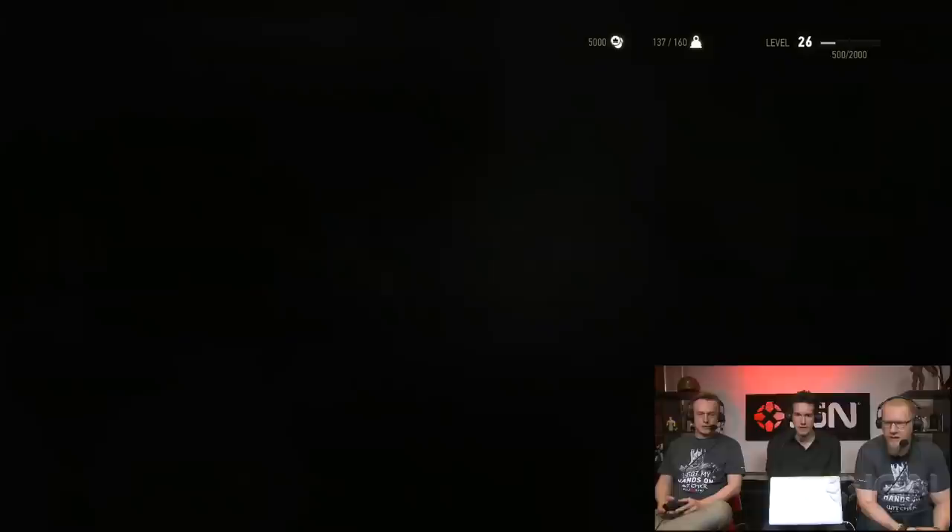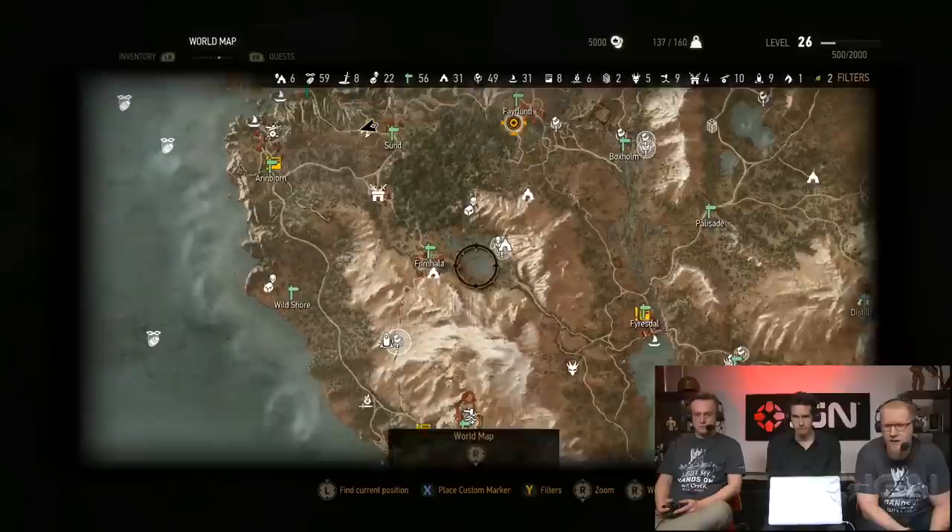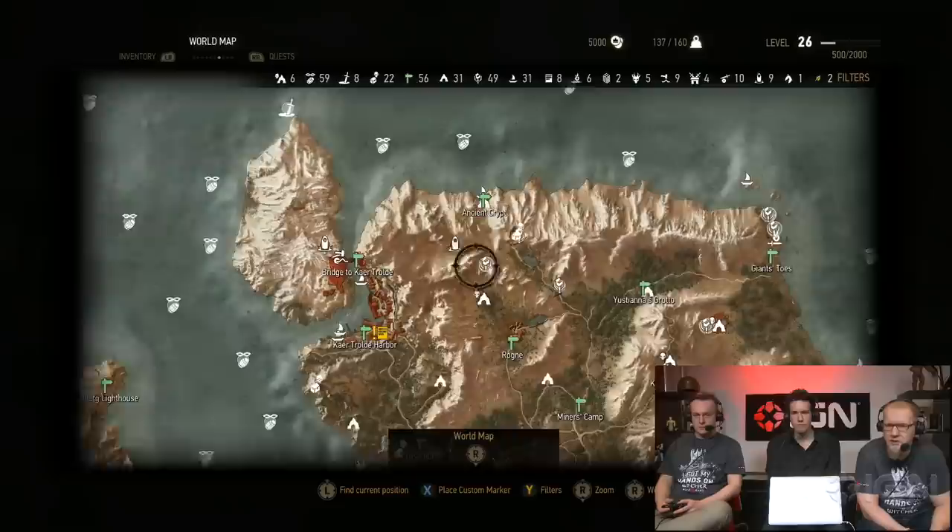We're going to do a quick map tour. To give you a feeling for the size of the area we're checking out — this is Art Skellig, the largest island of the archipelago. We've unlocked a bunch of points of interest with filters on, so you can see there's plenty of content to discover here.